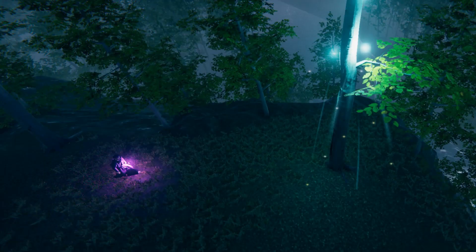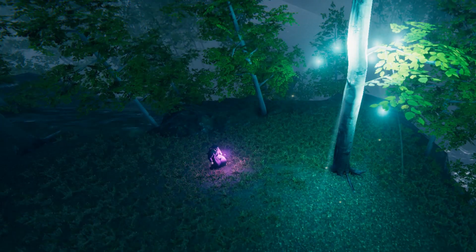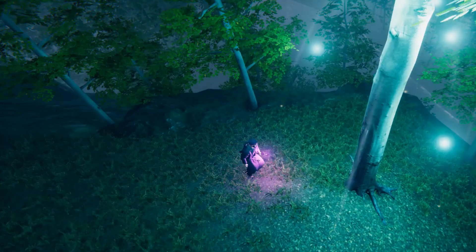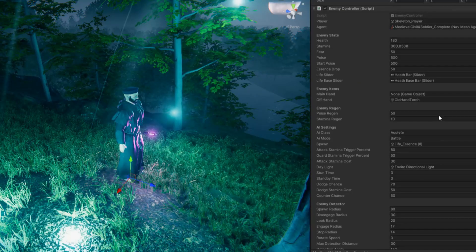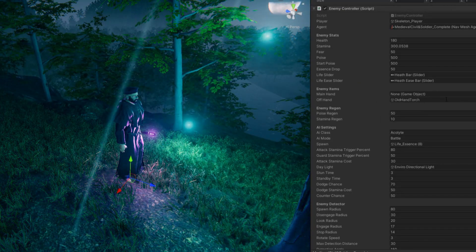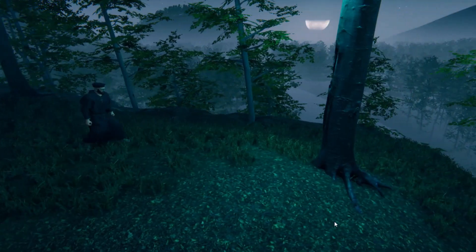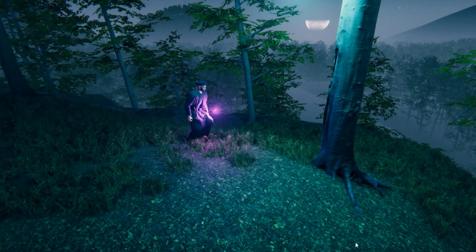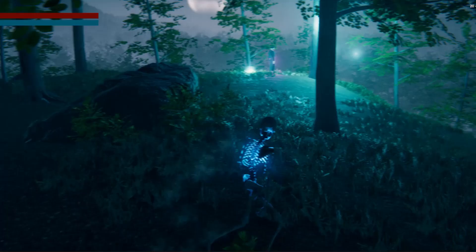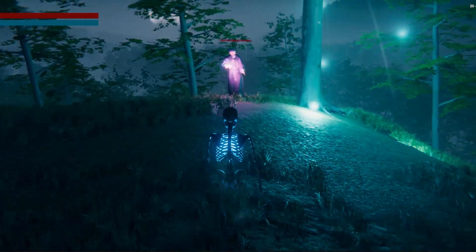Let's start with the acolyte. We first make a behavior that will have the acolyte walk towards the life essence as soon as it spawns, just like this. Then let's have the acolyte equip the crystal torch to start gathering the resources. We first assign this as an offhand equipment, then activate it as soon as the acolyte is near the life essence. Now let's make a behavior that removes this crystal torch when the acolyte is casting spells at the player. Looks great.